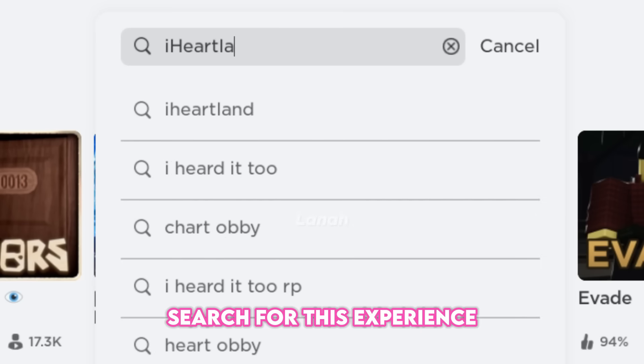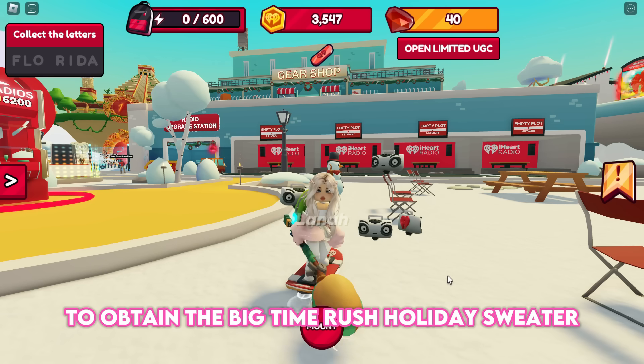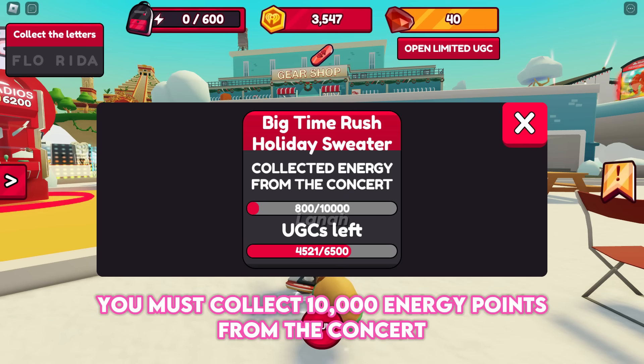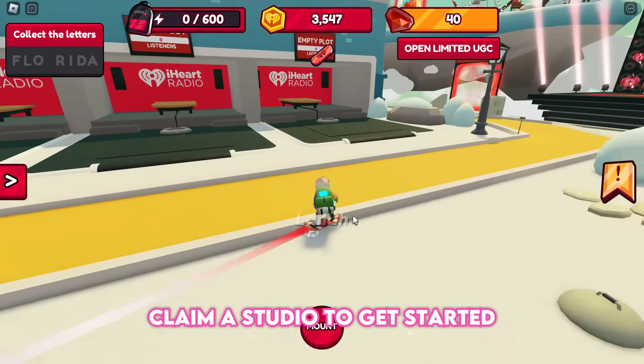Search for this experience: join iHeartland. To obtain the Big Time Rush Holiday Sweater, you must collect 10,000 energy points from the concert. There is also a daily limit stock of 6,500 copies. Claim a studio to get started.